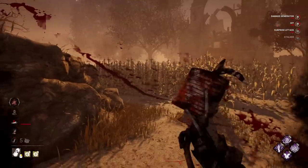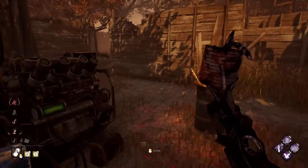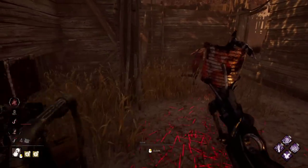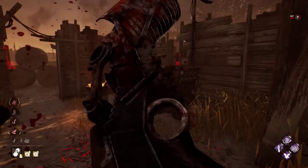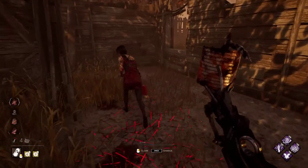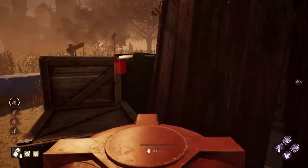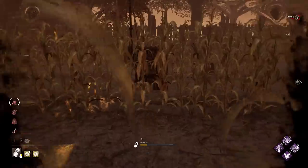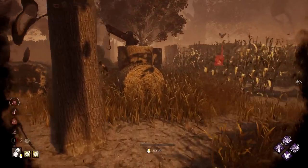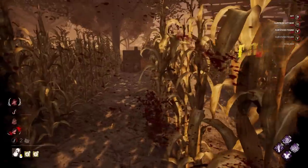The problem with Predator is that it gets outclassed in the two niches it fills. The first niche is the Spirit combo, which helps her track survivors while using her power, but Stridor does this way better since you normally use audio cues to find survivors, not visual ones. The second issue is that Wraith himself has Bloodhound - another perk with very low usage - but overall it's better than Predator, because once survivors are injured it is significantly easier to follow their tracks. This makes Predator obsolete, so only very new Wraith players and adept-goers use this perk.